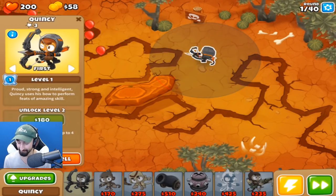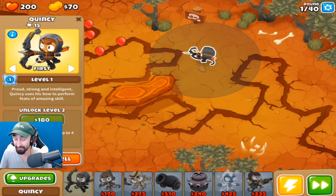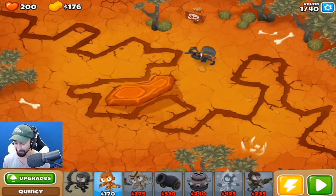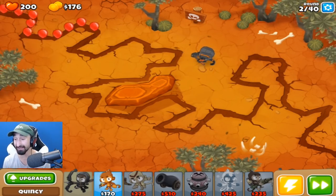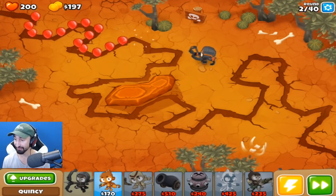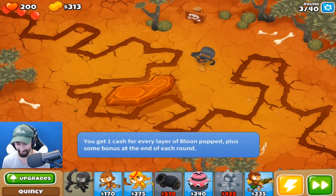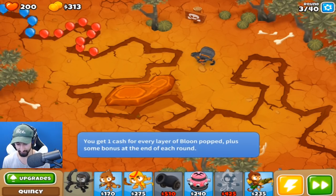Quincy automatically upgrades every round. The heroes will upgrade every single round for you without you having to pay any money. That's why it's good to put him down at the beginning — the longer he's in the field, the more upgrades he gets. Now we're talking! He just took them all out, instantly. Perfect. What do we want to do next?